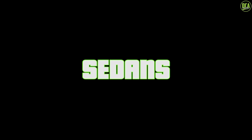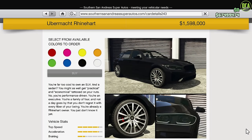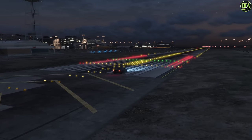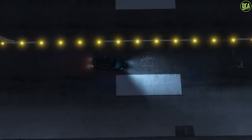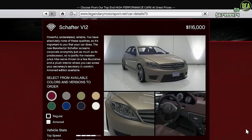Now onto the Sedans class — we have the Schyster Deviant and the Reinhardt. These two are extremely close in terms of performance, so honestly just buy whichever one looks better to you. As for the budget car for this class, it would be the Shafter V12. Keep in mind this car is in the Sports class but is usable in sedan races, costs only $116,000, and is basically the third fastest car for sedan races — actually pretty competitive depending on the track.